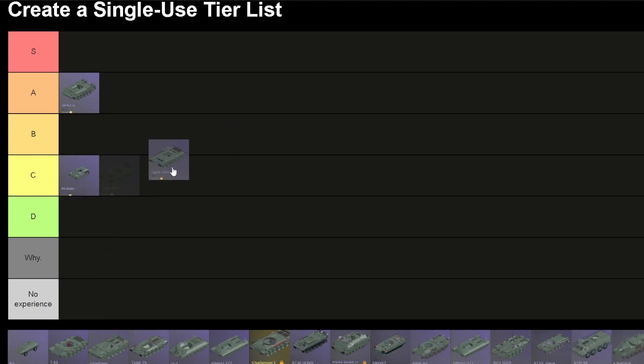Type 96A. This used to be in tier 9-10, but fortunately it got downtiered because it was quite underpowered there. Its front armor is pretty good with the ERA, but without it it's paper, and its lower hull plate weakness is quite big. It can work as an aggressive flanker, so I'm gonna give it a B.